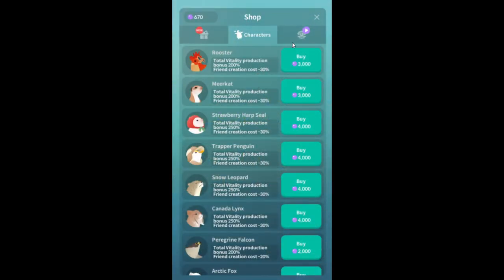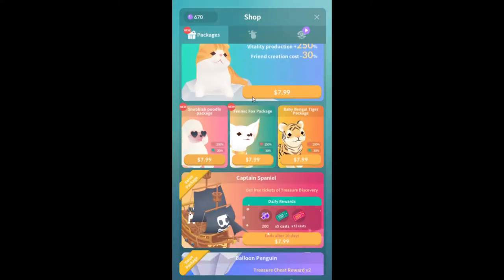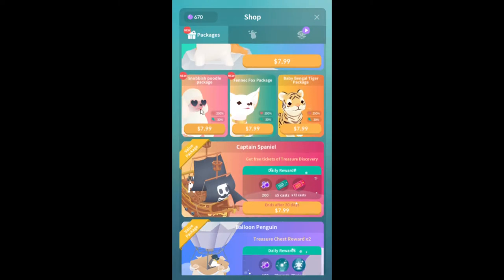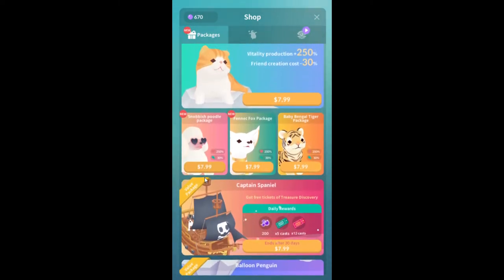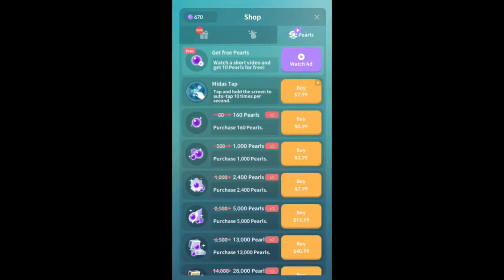I was just gonna do an Abyssrium Pole post-mortem, and there's a cat — that's all they know how to do: put a non-sea creature that's stereotypically cute in the game, put a price tag on it. That's the only remaining skill of the developers. Okay, we're gonna watch an ad here.